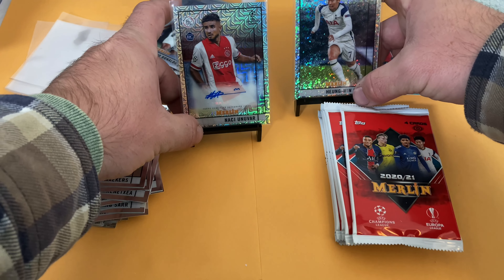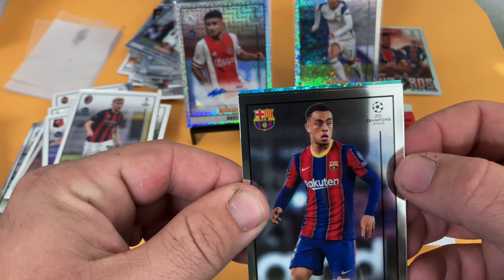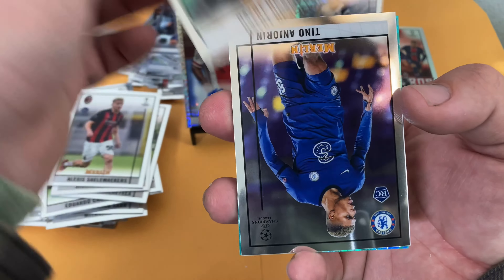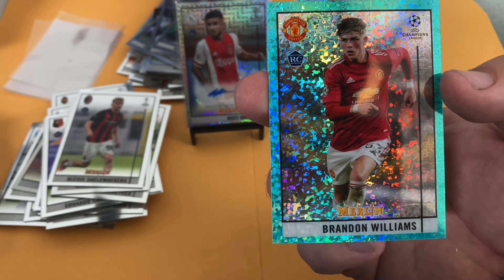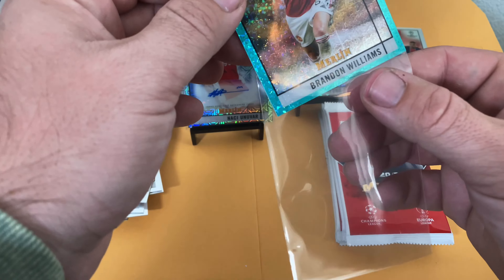Those are two big guys right now, don't have a lot of color currently, hoping that will change. And speaking of color, we got some blue speckle here: Serginio Dest, Upamecano, Tino Angoran, and our blue speckle is Brandon Williams number 2 of 175. It's rookie color, we'll take it.